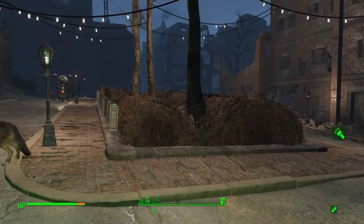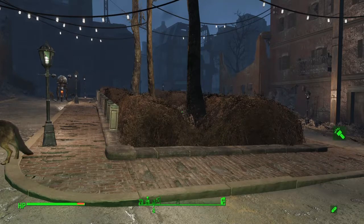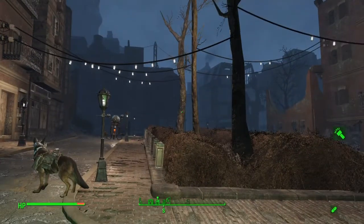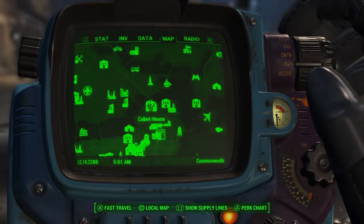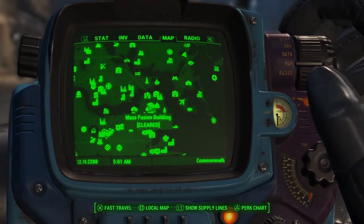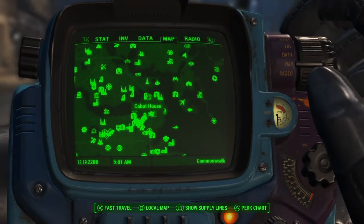What is up guys? It is Church from Rebel Games and today I am back here with another Fallout 4 glitch. This is going to be the Cabot House ammo glitch that can be done in Fallout 4. It does not require any DLCs or anything - this is just the main game. What you want to do is go to Cabot House.